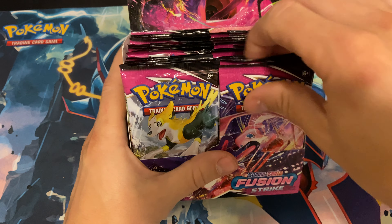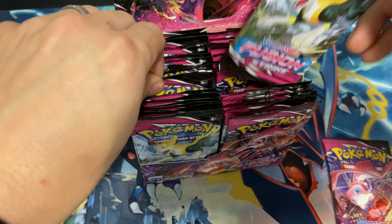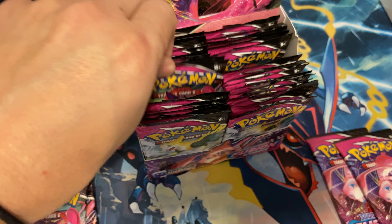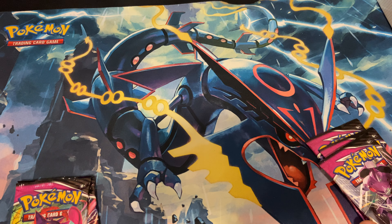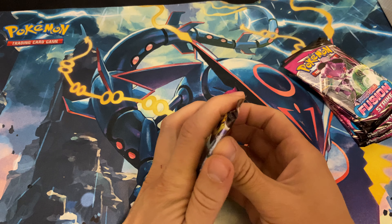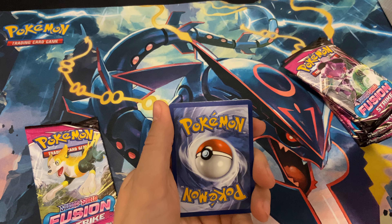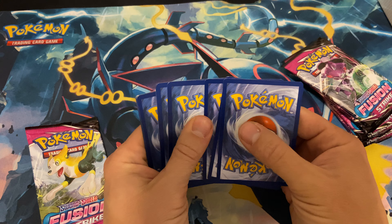So let's go ahead and get into a few packs of this Fusion Strike. We'll take a random one from the back and take the first one. We'll set that off to the side — that'll be for later videos. But for today we have six booster packs of Fusion Strike. I'm really hoping we can get some cool pulls out of here. We're starting off with a white and green code card — stick around to the end so you can receive those free code cards.